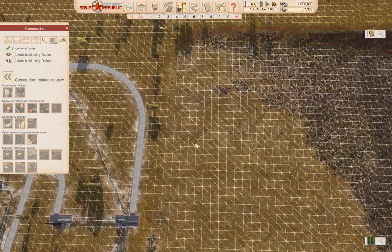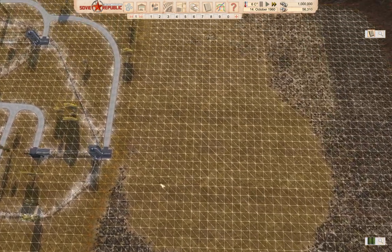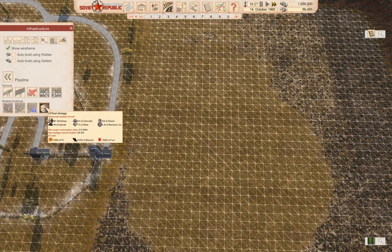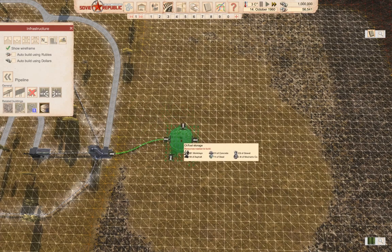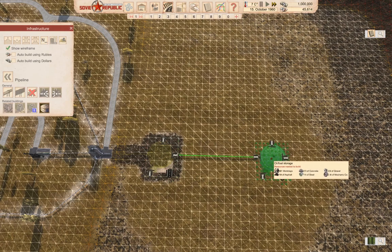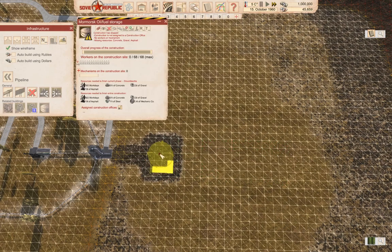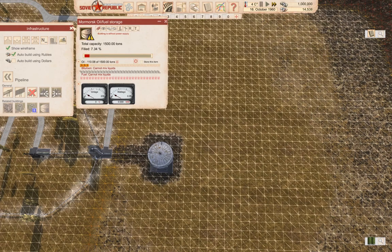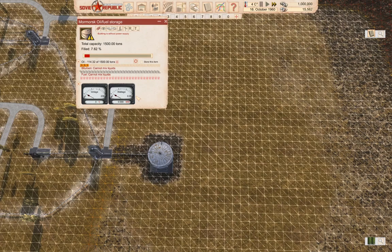A train has got up to the export point, so that's good. We're going to need at least one of these here. I'll put one of those in there. We can actually go ahead and build this, and this. As you can see, we're filling it up.